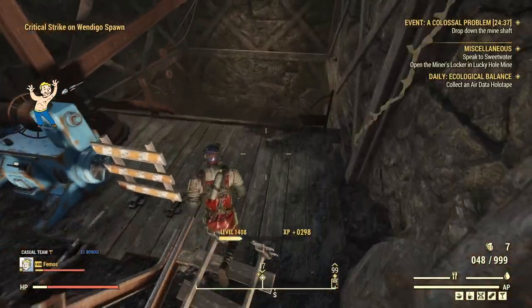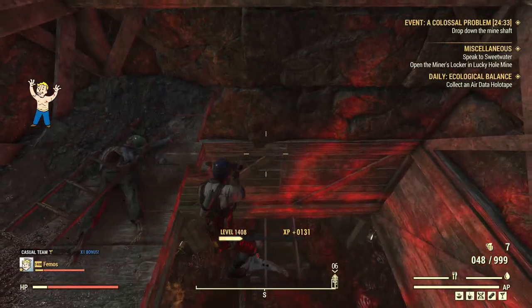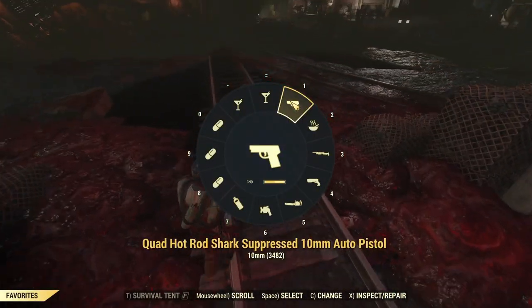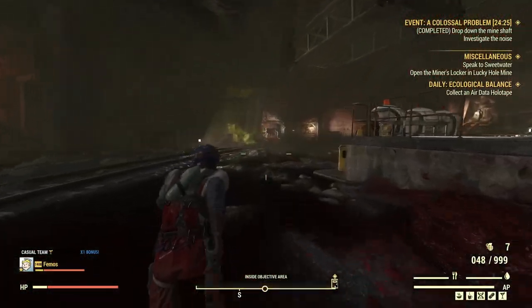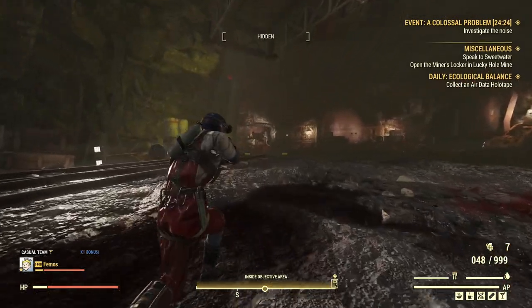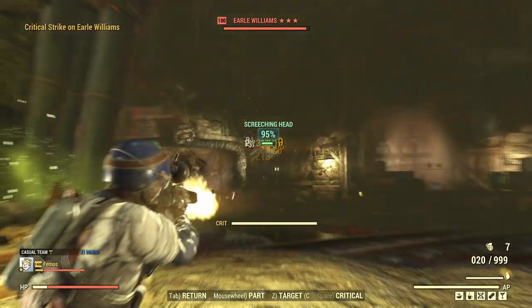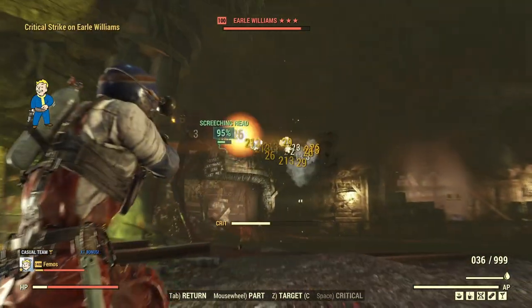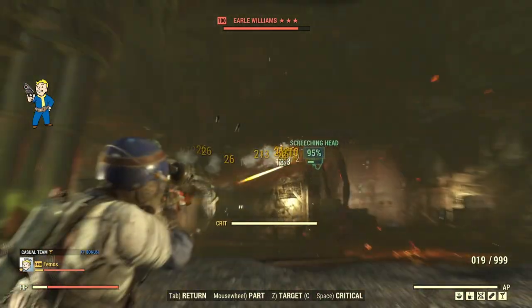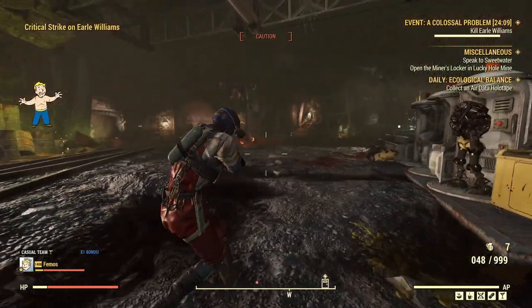Okay, now I'll take Liquid Courage, Ballistic Bock, and Overdrive. Let's check the weapon damage — I saw 130-something damage. It's not bad, but it's not good either. I guess it's not that bad. I can see the health bar going down relatively fast. And we're still in Caution. That's good.